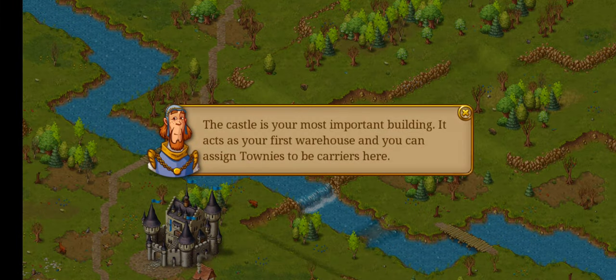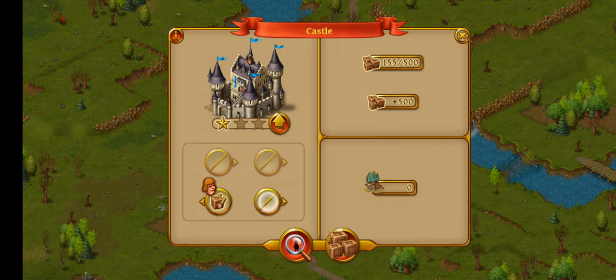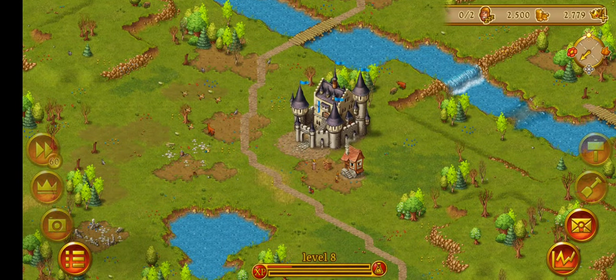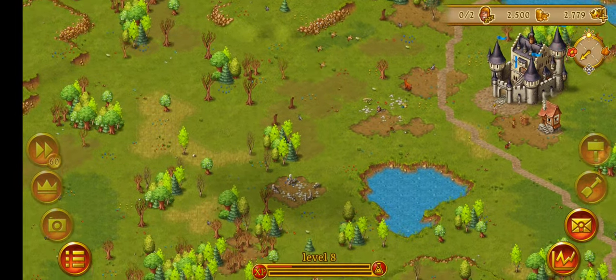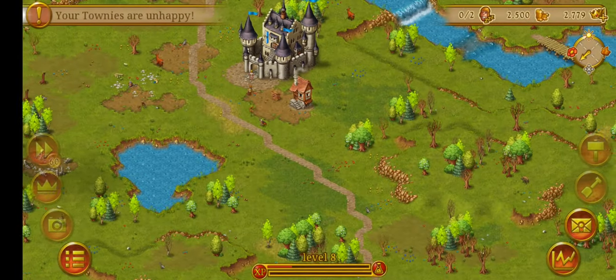The castle is your most important building — it acts as your first warehouse. You can assign Tones to be carriers here. You now carry stuff. On the upper right side of the screen you can see how much prestige and bailer you have, as well as the number of unassigned townies and your town size. Important messages are shown in the upper left.